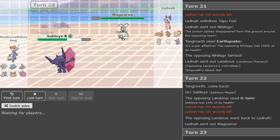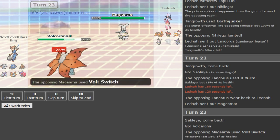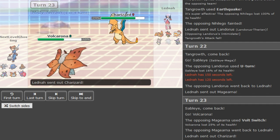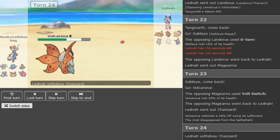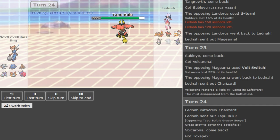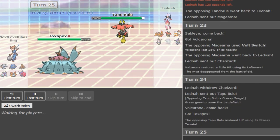Maybe he banked on a Knock Off — if he's Choice Scarf Nihilego he would have gotten rid of his Choice item, then gets outsped by Dactrio that way, but he can at least change moves. He wanted to get rid of the T-Spikes but that was not the turn to do it. He doubles out based on the Pex slash Skarmory and now Tapu Bulu is in.